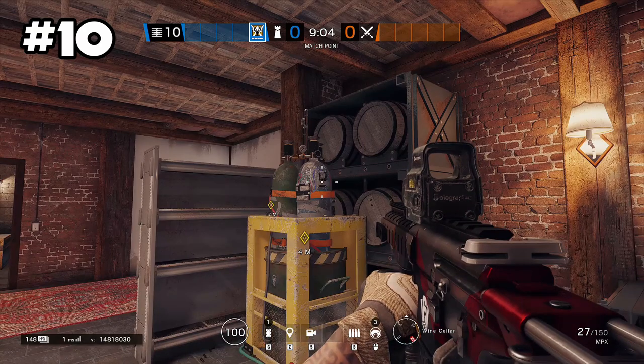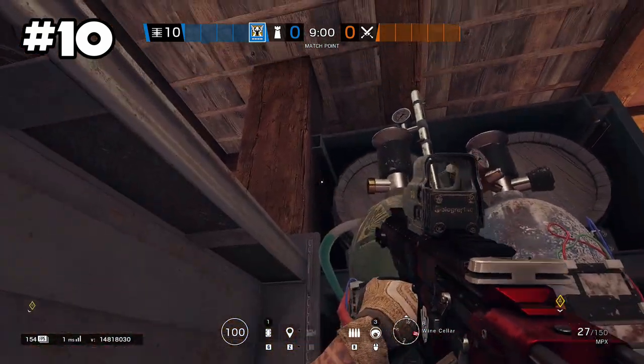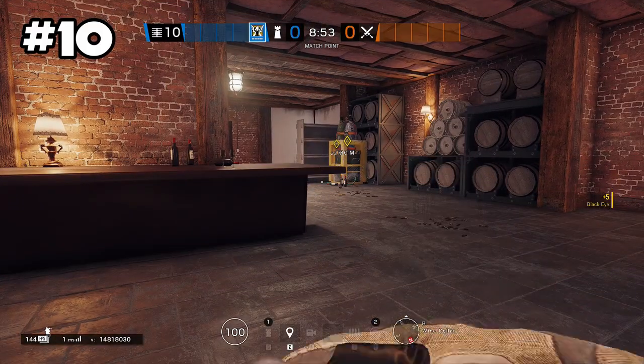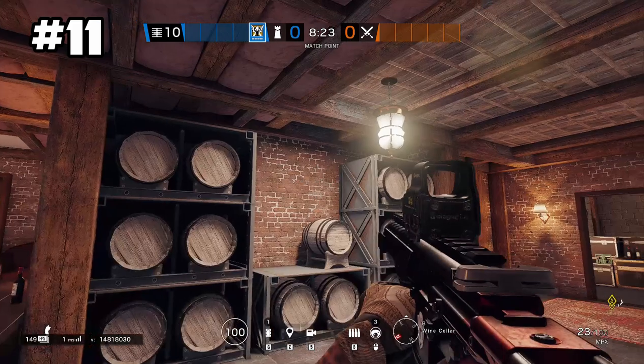Next, in wine cellar, you want to go and toss your camera behind the bomb next to this barrel. This will give you a decent view of bombsite A in the basement.